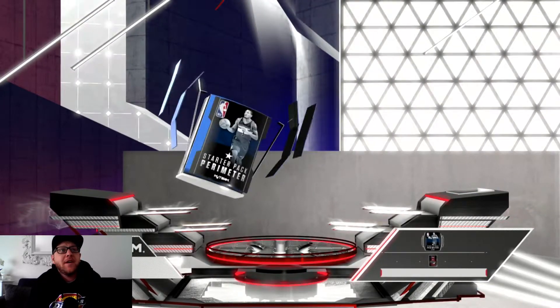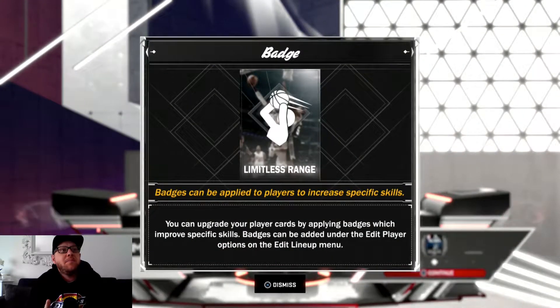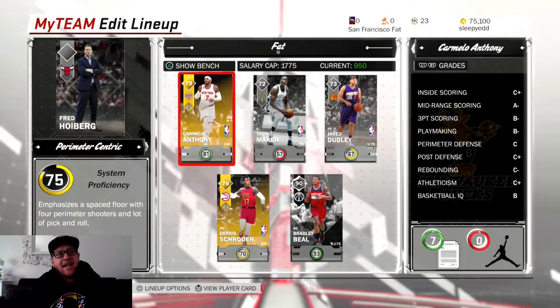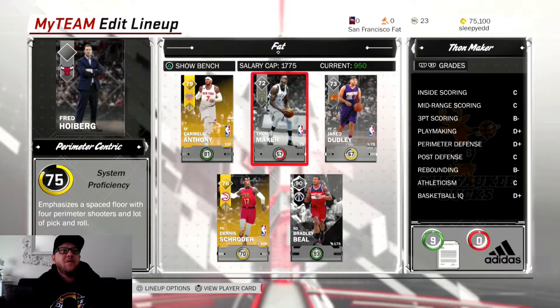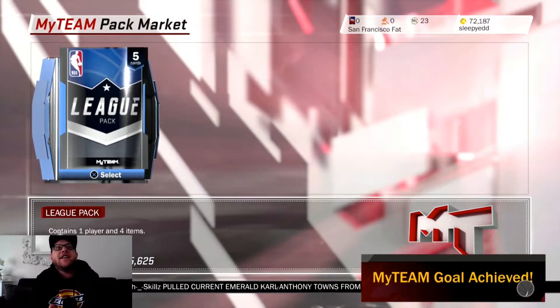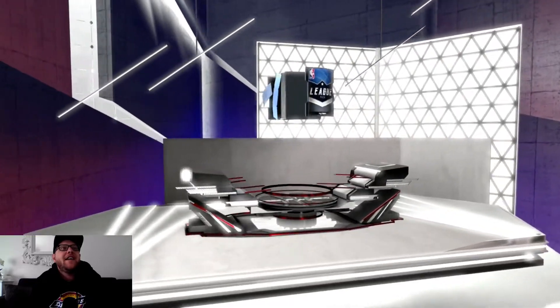Limitless range badge — nice! When I get a new 2K I usually do domination first, so we need a team to do that. This is my team at the moment — it's okay. I don't really want Jared Dudley or Thon Maker as my starter, so let's go open some packs. League packs are the only ones there. Let's try and get a Steph, a LeBron, or a KD.